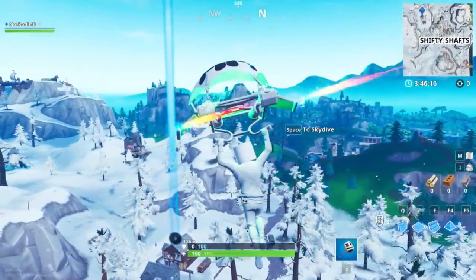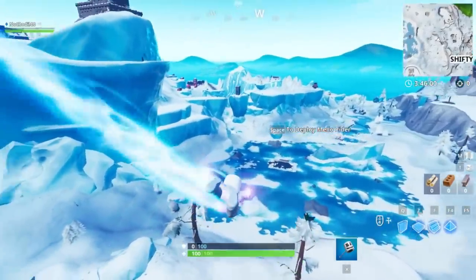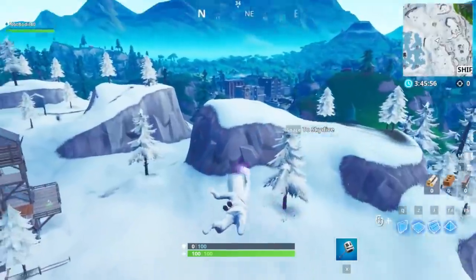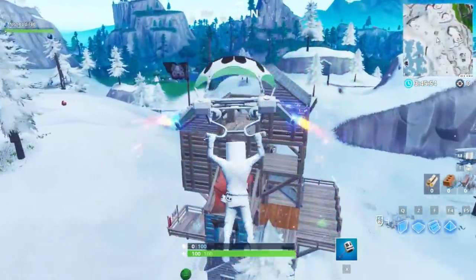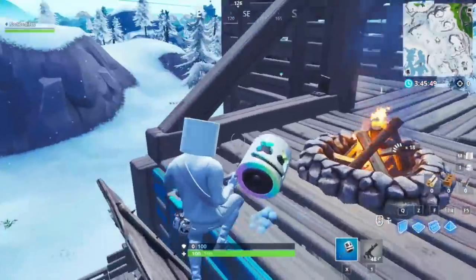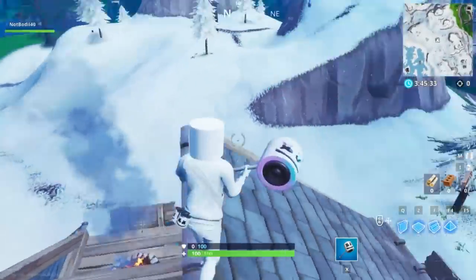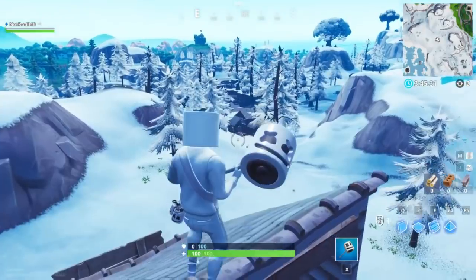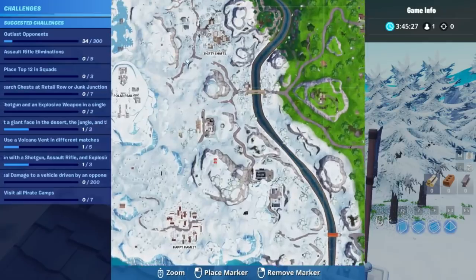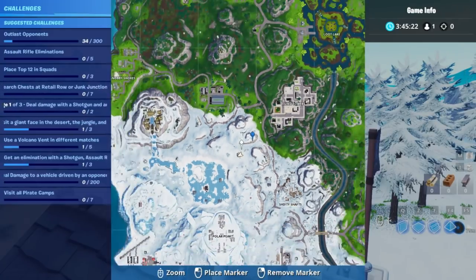Pirate camp number six is located near Tilted Towers — one of my favorite locations in this game. It's near the frozen lake with the frozen castle and dragon eggs, right down near Tilted Towers. It's a central location so it should be easy to find — no volcanoes around. Right over here is the exact location of pirate fort number six, with Tilted Towers just over there. The graphics and entire color scheme of the game look super different now.